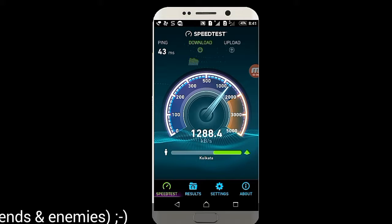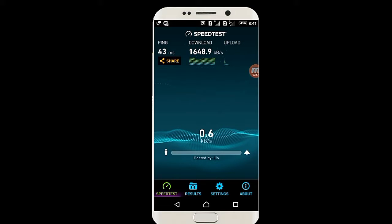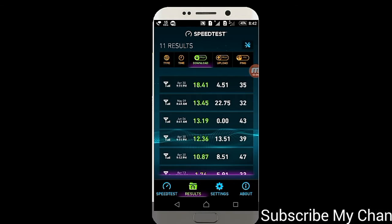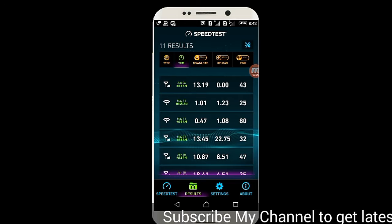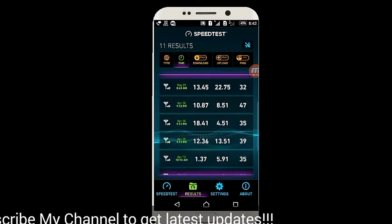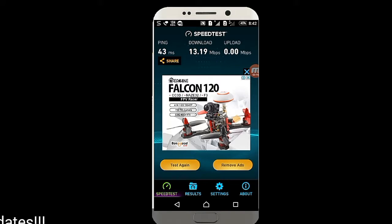Getting speed now. Look at that — 13.19 Mbps download speed, and look at the ping too. That's great! Usually I get about 28 to 32 Mbps, but still, let's run the test again.